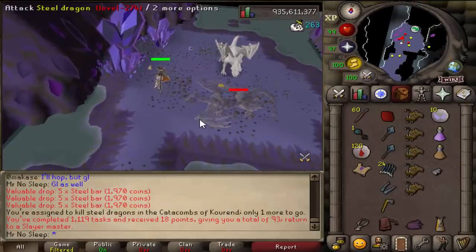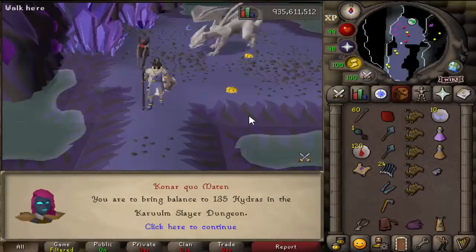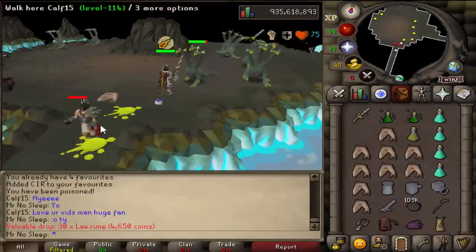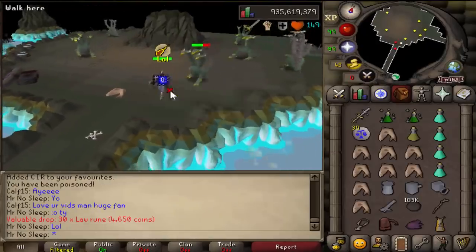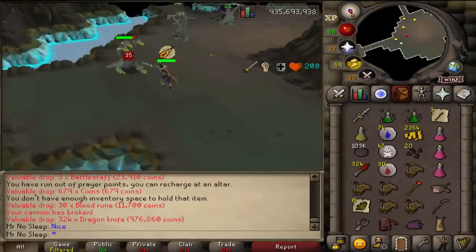I had some pretty cool tasks and honestly no complaints. You kind of get three things in one with this video - not only do you guys get to see some slayer loot from many different monsters, but you also get to see hard and elite clue scroll caskets, and of course the infamous brimstone keys which we will save towards the very end of the video.